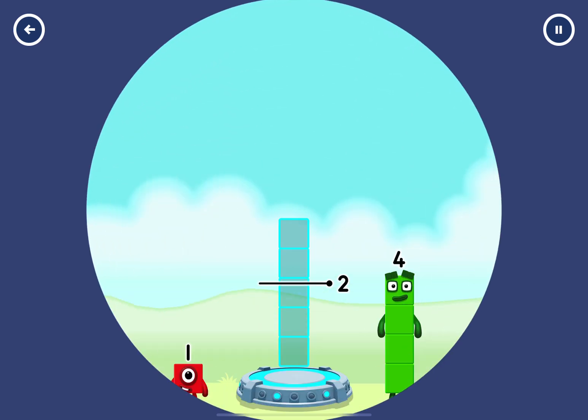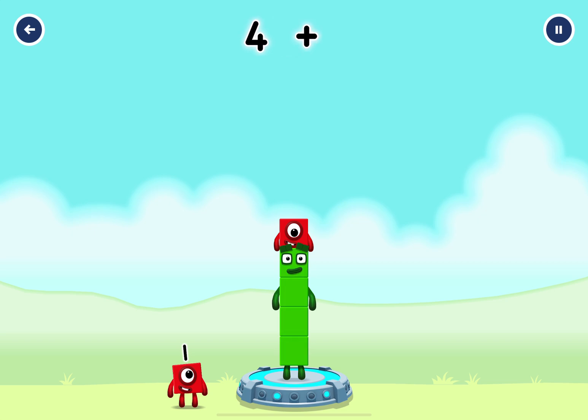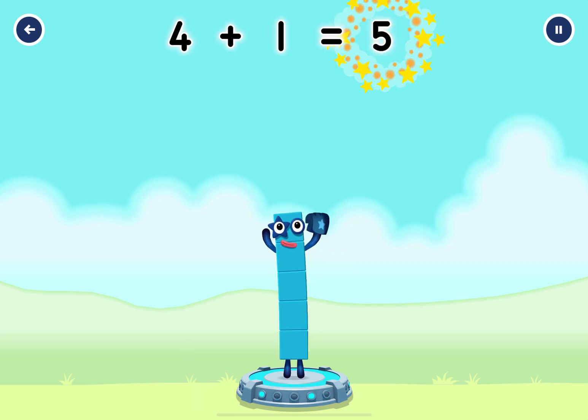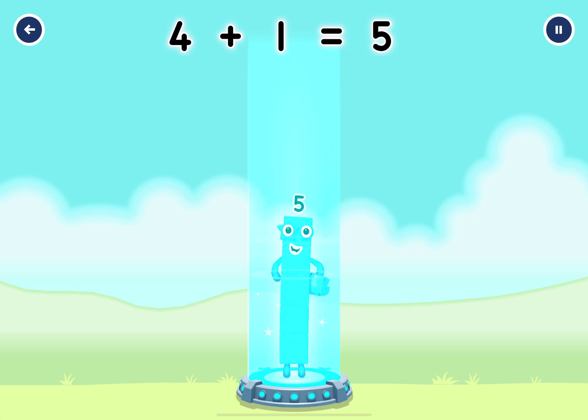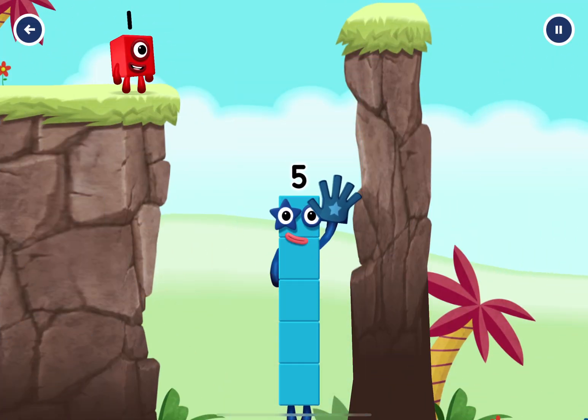Add number blocks to make five. Four, one, one, one. Correct! Four plus one equals five. High five! Yes, you got it!